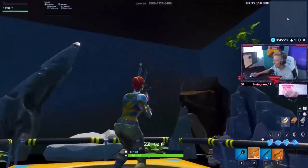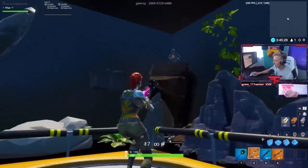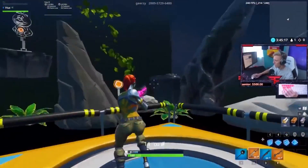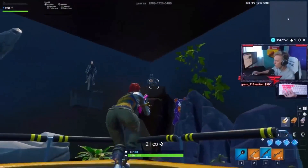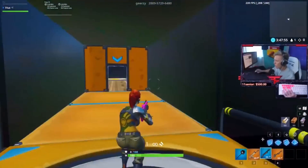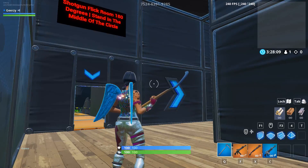Here you can see Tfue using his assault rifle in the shotgun room because it makes the targets harder to hit since your reticle is smaller, meaning you can warm up your general hipfire aim by doing this. Using the shotgun is still highly effective but you want to make sure you're warming up your ADS and hipfire aim, not just one or the other. Practice this for about five minutes and you should be ready for a real match.